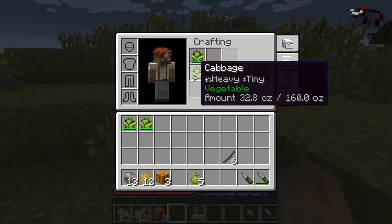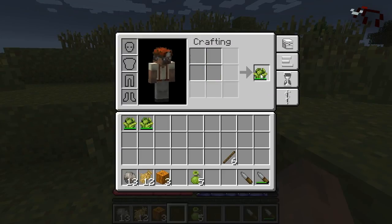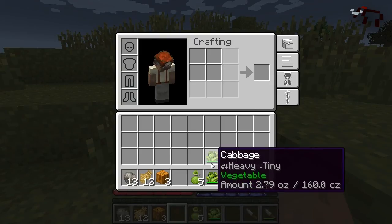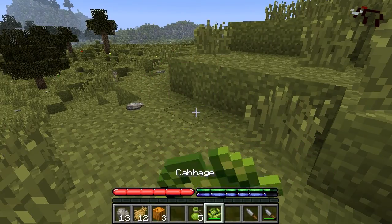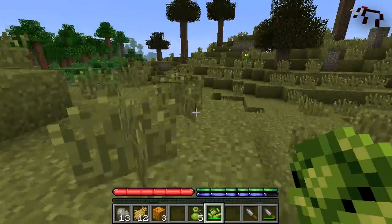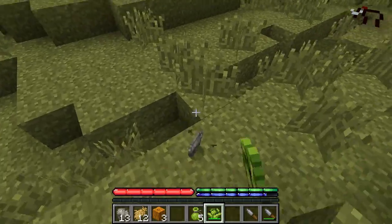You'll see they're all separate in my inventory, but if you put them in your crafting grid you can combine them. So this is about 30 ounces each of cabbage, which is really good early game because you get a lot. I've already crafted that into a full stack which is 160 ounces plus another two ounces. I'll just go ahead and eat this one - you can see my hunger go up just a little bit. You normally eat five ounces at a time.